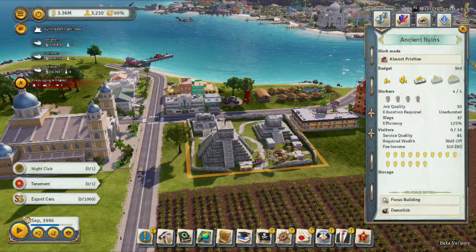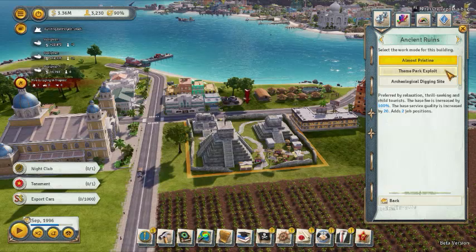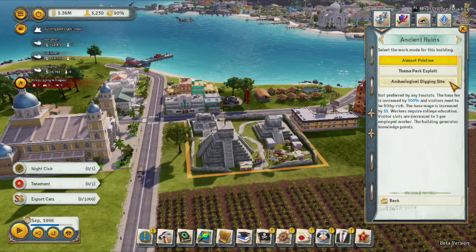You can mess with it a little bit. There's a theme park option preferred by relaxation, thrill-seeking, and child tourists. The fee is increased by 100, the base service quality is increased by 20, and it adds two jobs. Holy christ, why wouldn't you do that? It's not preferred by any specific tourists though.